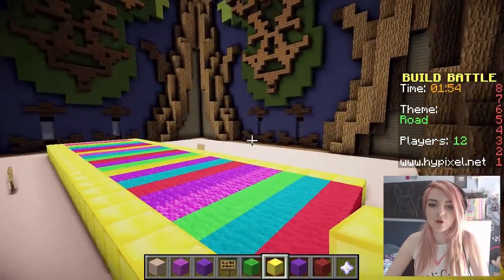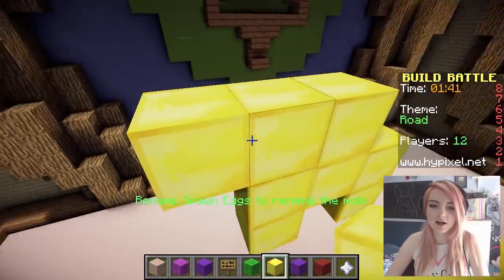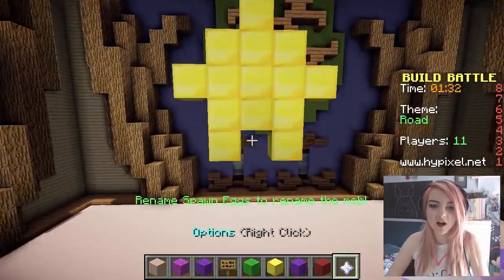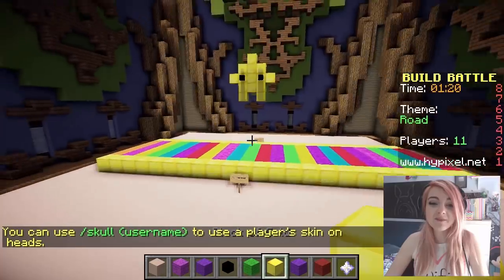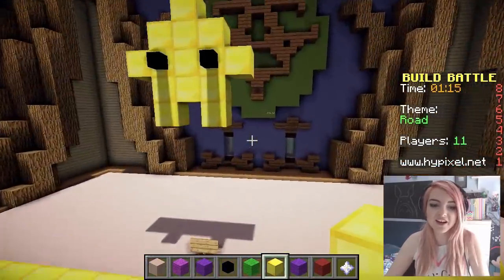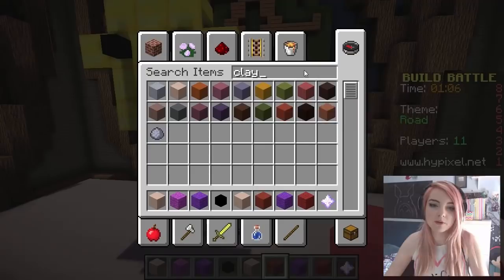Maybe build one of those Mario stars. How do you build a star in Minecraft? Is this a star? It looks kinda cute actually! What if I give it eyes? This could be adorable! So cute! Rainbow road, ladies and gentlemen — not necessarily the theme that I was given! Maybe we can make a Mario mushroom as well, make it even more clear that we are not building what we're supposed to.